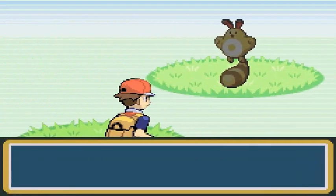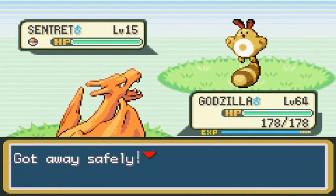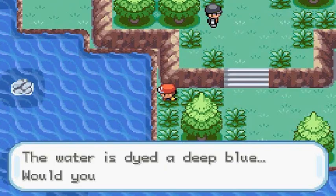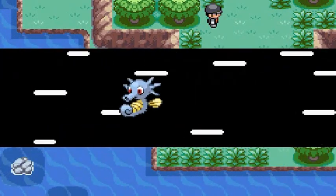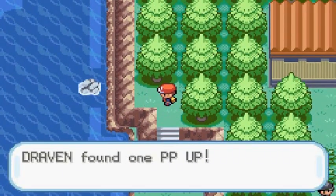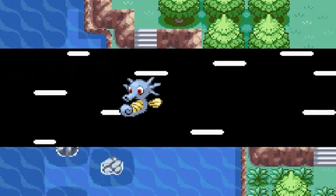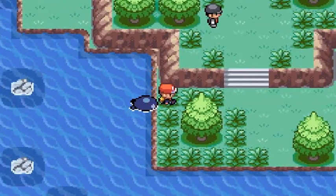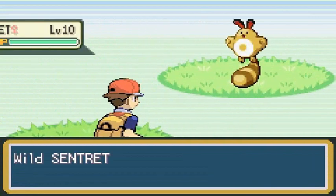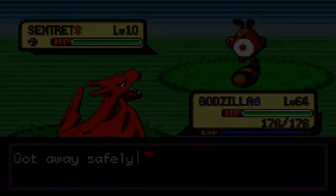You can surf right here, but we get attacked by another Pokemon — another Sentret. We surf past it. We find a PP Up item here — the Pokemon Viagra as I call it. Then we get attacked by yet another Sentret. Let's get out of here and go ahead and battle all these trainers.